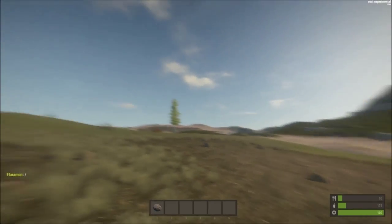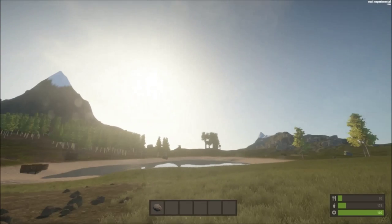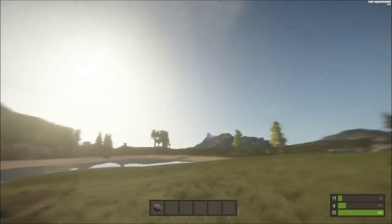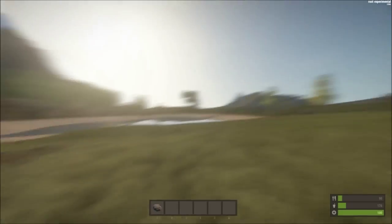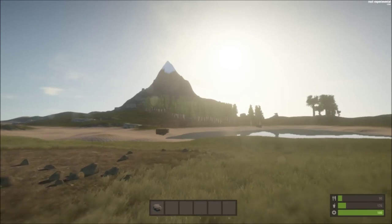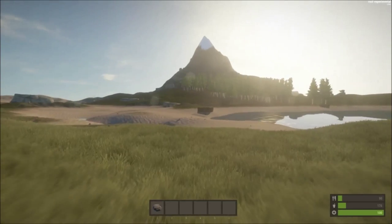As you can see if you look around, the map just looks amazing. They have mountains over there, nice water reflecting the trees, different types of trees and bushes, and all the rocks — everything just looks so nice.